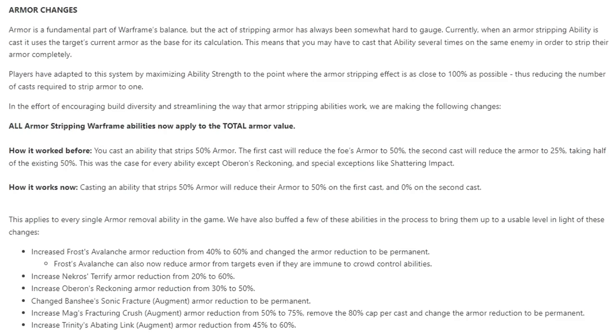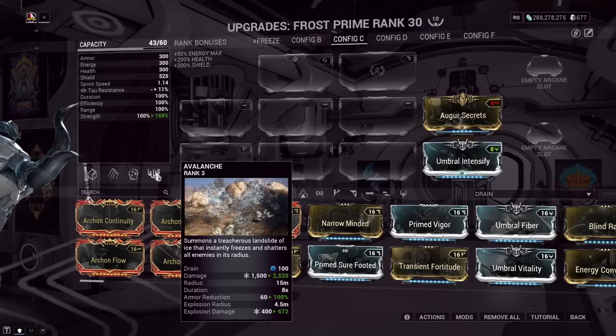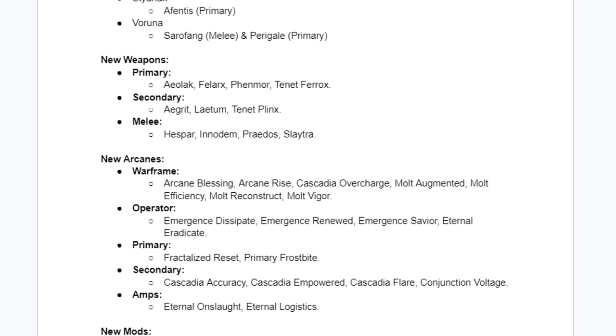Next: additive Corrosive Projection. The change making it additive to reducing enemy armor has lowered the amount of strength needed to reach a 100% armor strip build for Frost — bringing us down from 168 strength needed to just 138, saving a total of 30 strength, meaning more capacity room again for our builds to benefit in other areas.